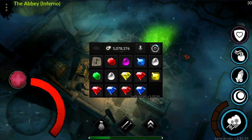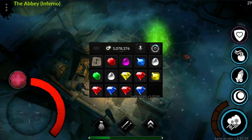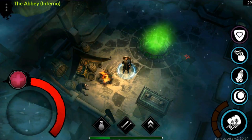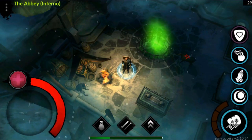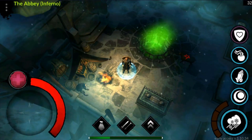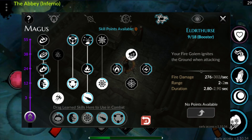I'm pretty sure Ruby is used to craft the Fire Golems, Sapphire is used to craft the Ice Golem, and Topaz is used to craft the Lightning Golems. However, I don't see any information specifically on how much percent boost effect we are going to get for the Golem, but I'm pretty sure that the higher the quality gems, the better the boost effects.